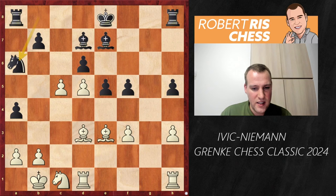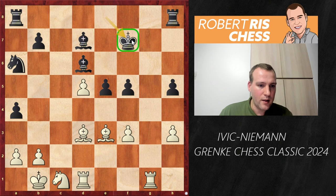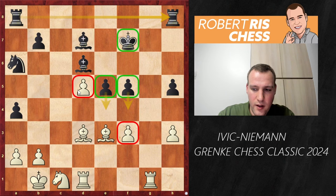The move played by Hans is a much better response: Na6, wanting to take with the knight on c5. Of course, white takes first on d6, Bxd6, Rhg1 — the rook is threatening to enter the seventh rank — and therefore Kf7 is played. The king is excellently placed, the rooks are connected again, and I think black is clearly better. Thanks to the pawn duo on e5 and f5 — two versus one — white always has to reckon with pawn pushes, maybe e4 or f4. The pawn on d5 is a passed pawn, but it's very well controlled by the black bishop.